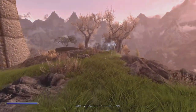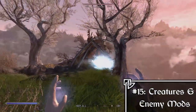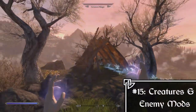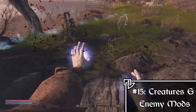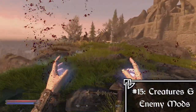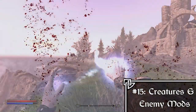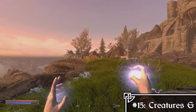After lighting mods we can move on to adding Creatures into the game. The mods I have for this section are the Real Wildlife mod and Temper's Mystical Dragon Recolors, which retextures all the dragons. Any new creature you want to add — like the popular more monsters and animals mods — would fit right in this section.